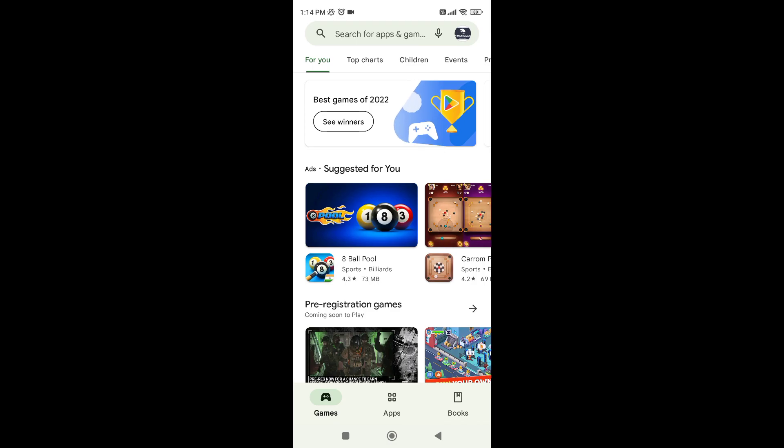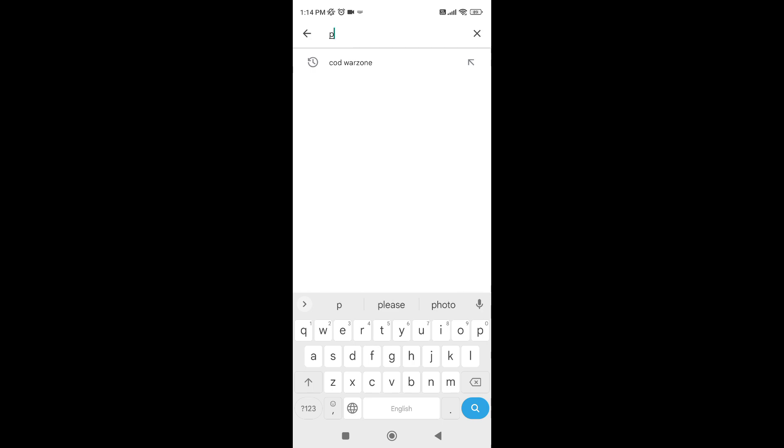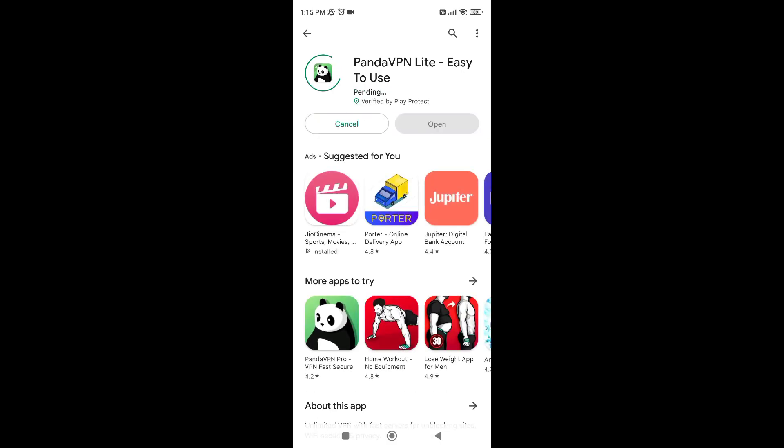First of all, you will open your phone. In the search box, please open your mobile app. If you want to click on the search box, you can also check the first app.